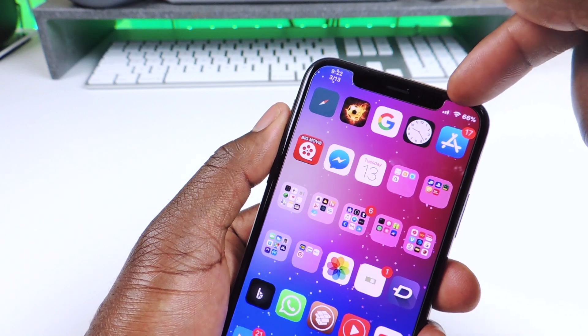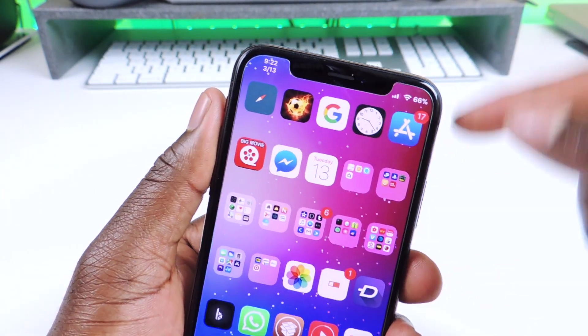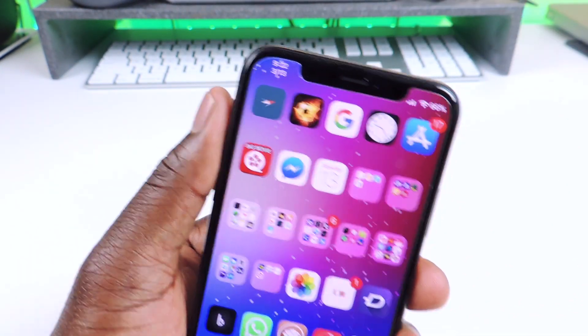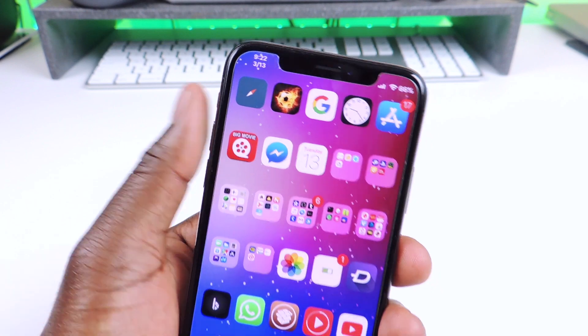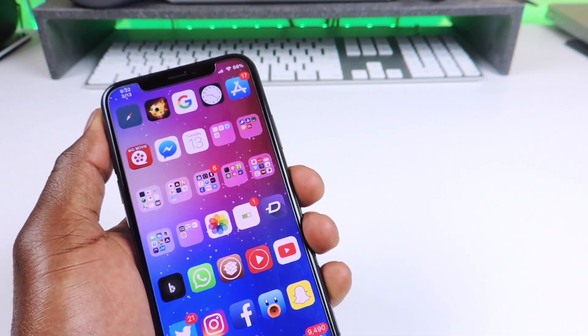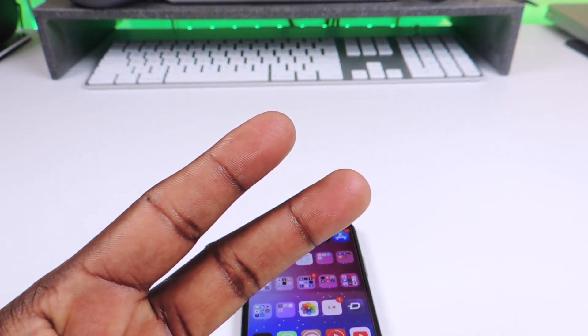The last one is called Date Under Time. As you can see right up there, I have the date under the time. This is basically for the iPhone X because we don't have enough space, so it makes the date smaller and puts it under the time. So yeah guys, those are 10 tweaks — this is Prince with ATP 101, make sure to rate, comment, and definitely subscribe.